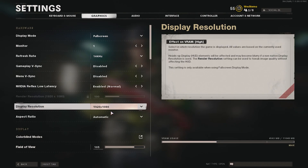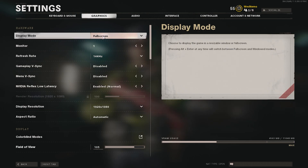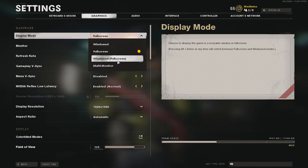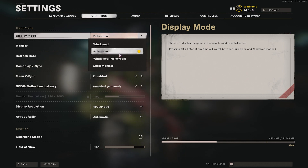For this tutorial we are optimizing both FPS and visual fidelity, so we want the game to look good but also play well. Under display hardware, we're going to utilize full screen. If you're a streamer with an RTX card, the game will run just as well in windowed fullscreen — alt-tabbing is easier. If you're just playing and want to minimize input lag, use full screen.